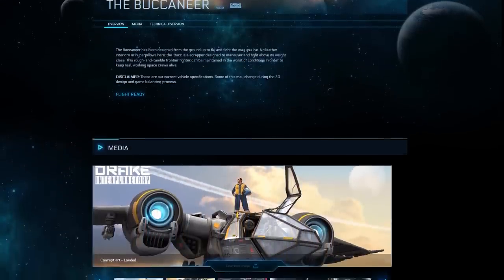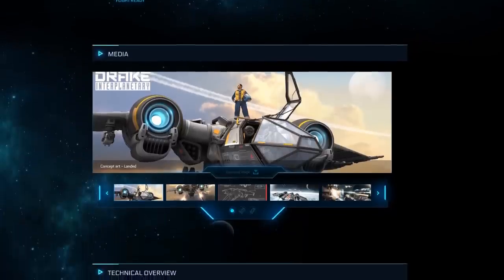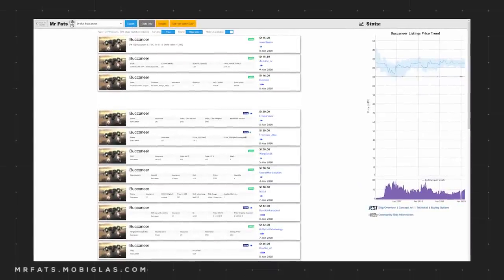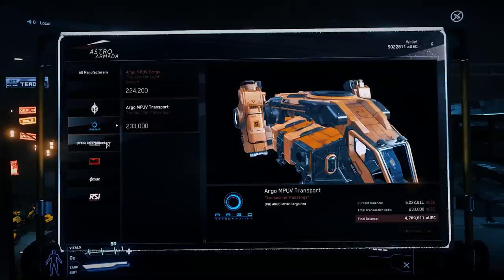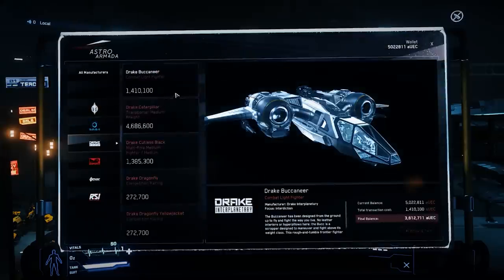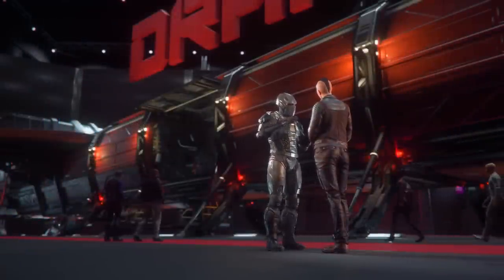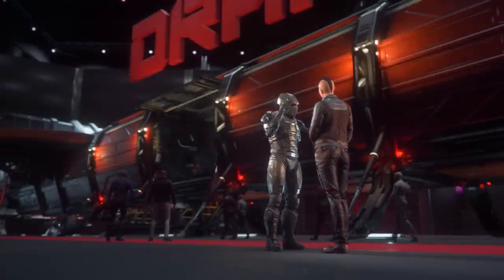As of today, it is not available for sale on the Pledge store, but when it did, it sold for $110. I was able to find it for as low as $115 on the gray market, though you should shop at your own risk. It is available to purchase at Teaches and Levski for slightly over 1.4 million alpha UEC. However, it is not available to rent. With that out of the way, let's take a look at the Drake Buccaneer.